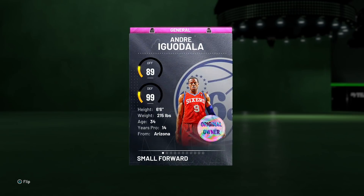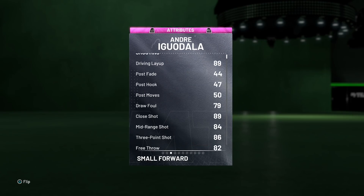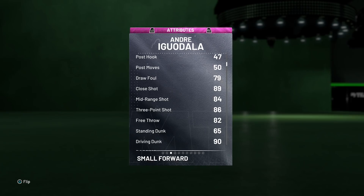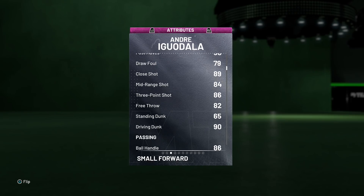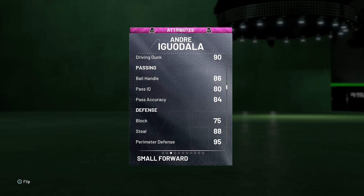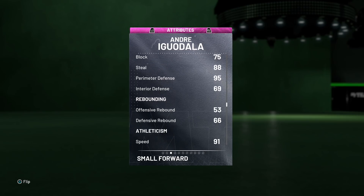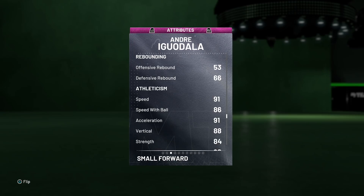Without further ado, we're gonna dive into the stats and see what this Iguodala is all about, then hop into unlimited. The main reason I wanted to get this done before today was because I thought we were getting new cards today — I wanted to get Iggy before new cards came out. Anyway, 89 offensive overall, 99 defense — that's insane on the defensive end. The stats aren't the worst: 89 driving layup, 79 draw foul, 84 mid-range, 86 three-pointer, 90 driving dunk.